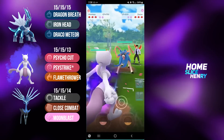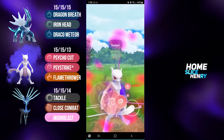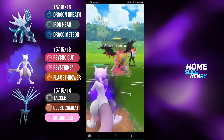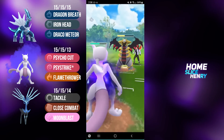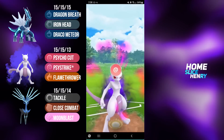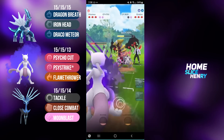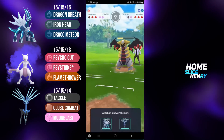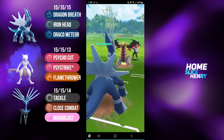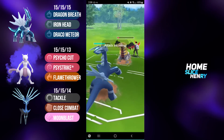Tough lead in the next match - Dialga into Zacian. I safe switch into Shadow Mewtwo and am able to bait out Giratina Altered. It's very nice to bait out the Giratina, because due to Xerneas having Tackle, it's not really a great matchup going up against either Giratina. Giratina fires off an Ancient Power - I tank it and force a shield. A second Psystrike from Shadow Mewtwo should just about KO, so they commit the shield. I'm farmed down before reaching a third move. I bring in Dialga, shield nothing, fully farm down - leaving close to an Iron Head to threaten Zacian when it comes back.